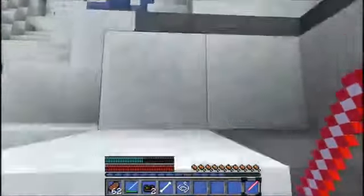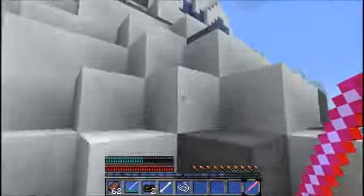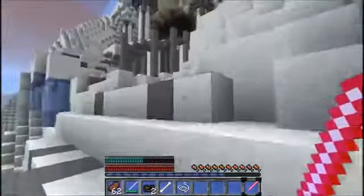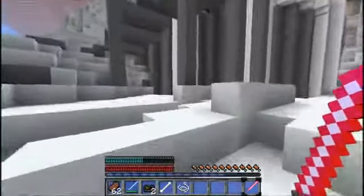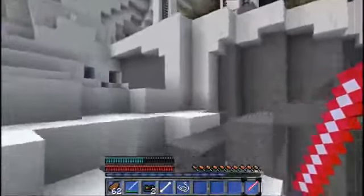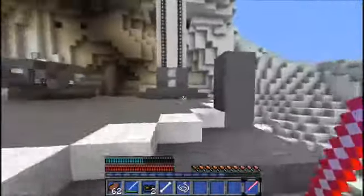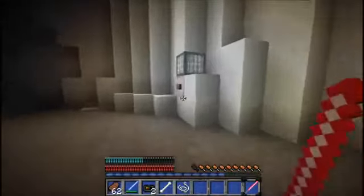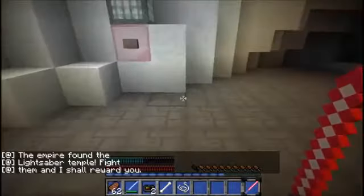I'm not sure what happens when you press the button in the Millennium Falcon — I presume it's the end of the map, but I can't be 100% sure because I've not done that. If that is the end, it's a pretty short map. So here we are in the temple. I've got to climb up these stairs and there should be a button right there. Go press this button — the Empire will find the lightsaber temple, fight them and I shall reward you.